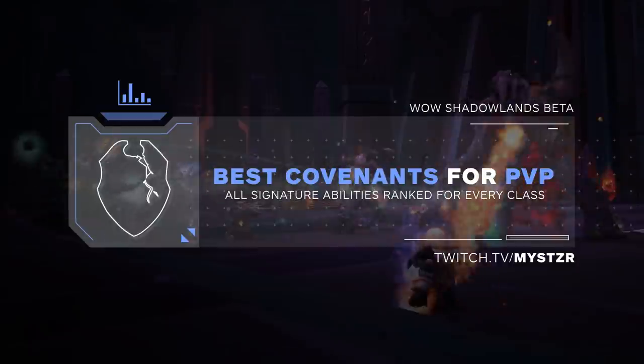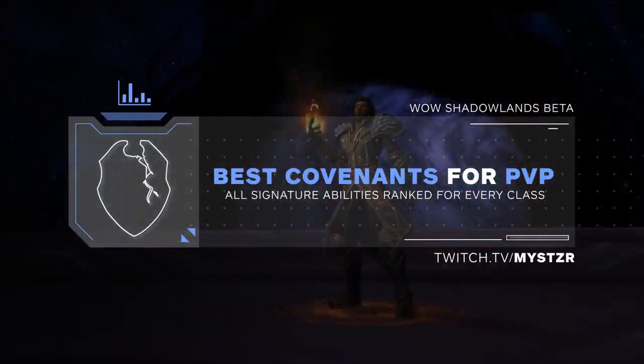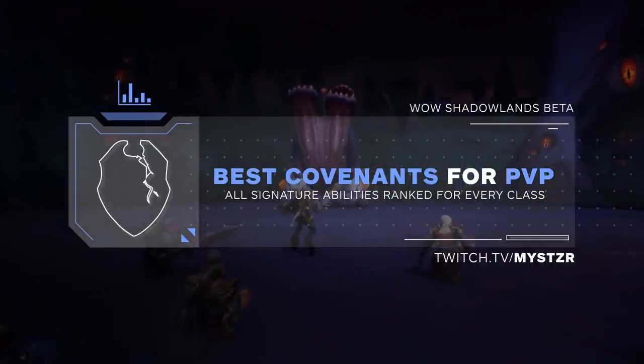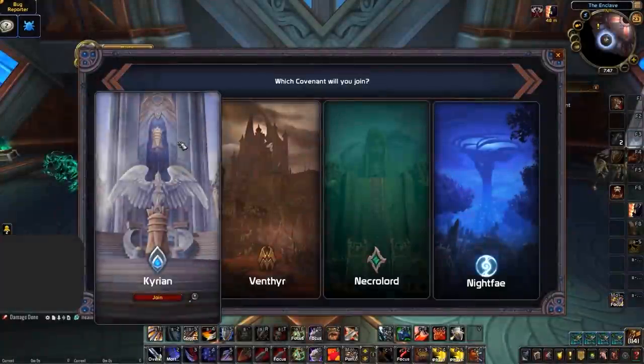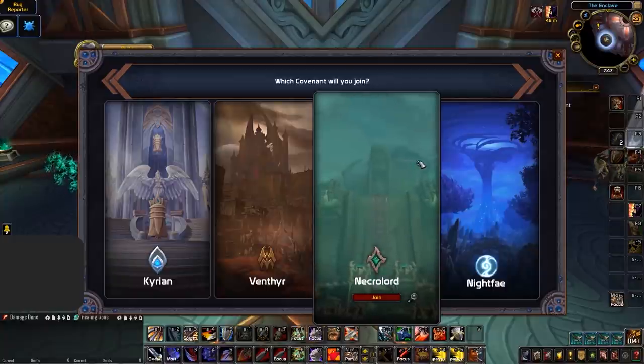Hey everyone and welcome to another look at the Shadowlands Beta. I'm Mystic and today I'll be reviewing each of the four Covenant's signature abilities and we'll be discussing what classes might want to pick them up to gain an edge in PvP, focusing mostly on their potential advantages in Arena. I'll be going through each of the Covenants one by one, starting with my personal favourite, the Night Fae.